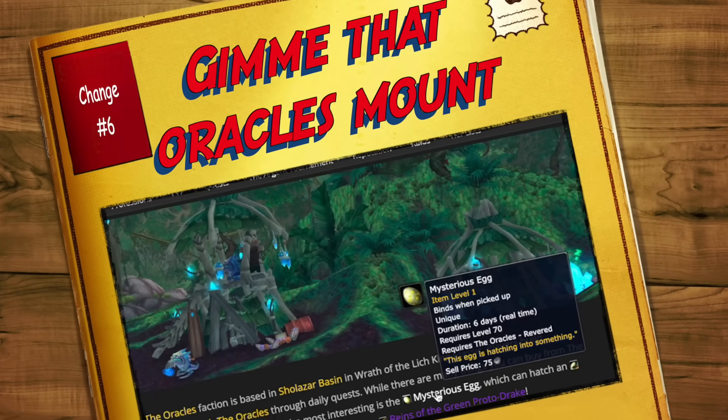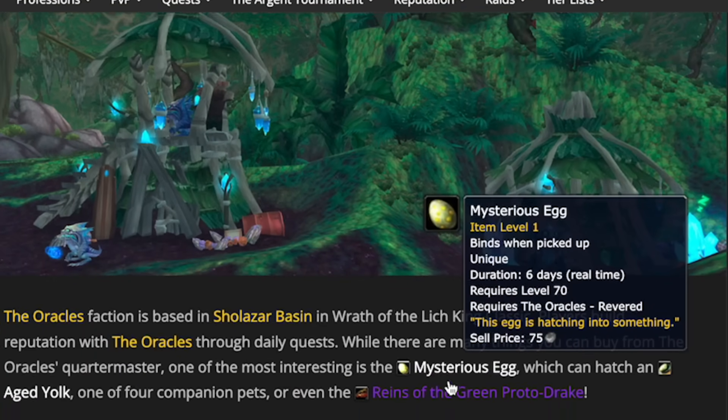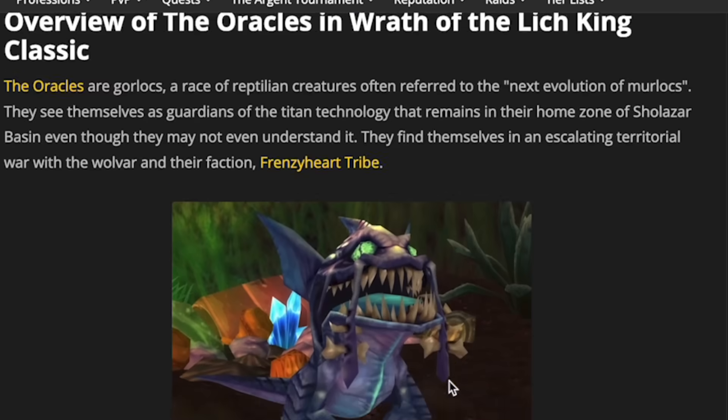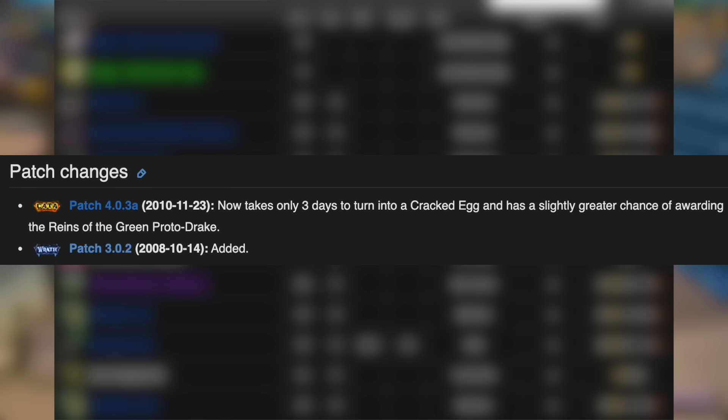Coming in at number six is the Mysterious Egg. If you've farmed Oracle's rep in Wrath of the Lich King and grabbed your Mysterious Egg every week hoping to get the Protodrake, going into Cataclysm you won't have to wait as long because the cooldown on it hatching is reduced to three days. Not only that, the chance of getting the mount is also massively increased, so if that mount has been evading you, you might be lucky enough to get it during Cataclysm.